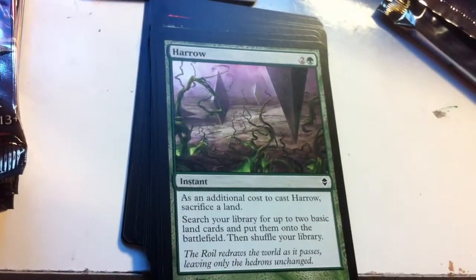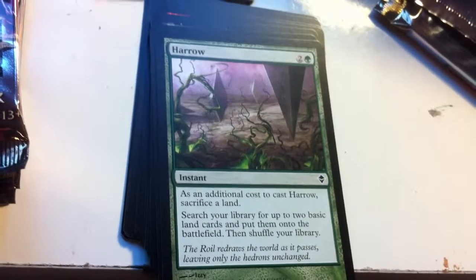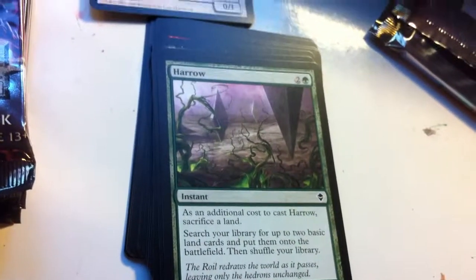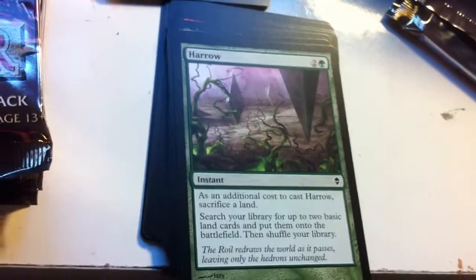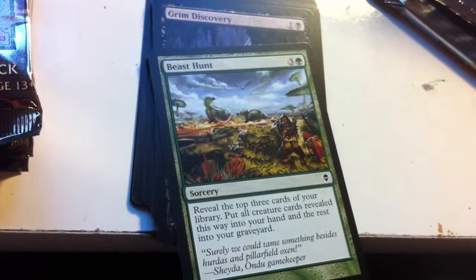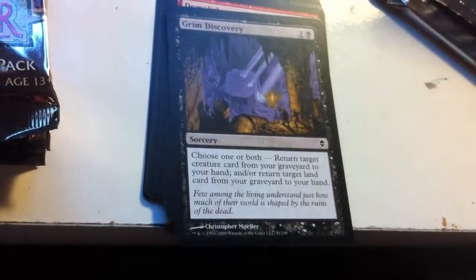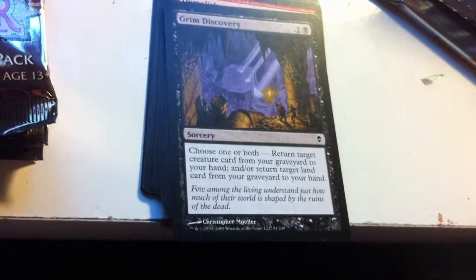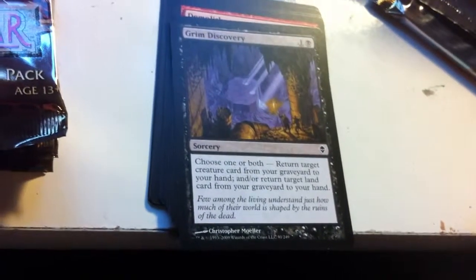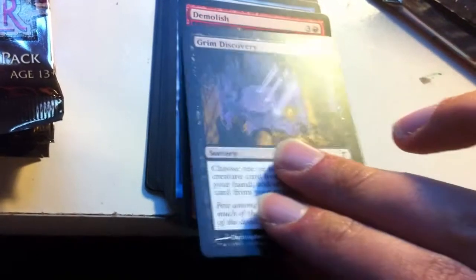Harrow! As an additional cost to cast Harrow, sacrifice a land. Search your library for up to two basic land cards and put them onto the battlefield, then shuffle your library. Ever since this came out in Invasion, every player has liked it — this is quite the standard staple for mana fixing. Beast Hunt — reveal the top three cards of your library, put all creature cards revealed this way into your hand and the rest into your graveyard. That's a deck thinner for ya, perfect for weenie-type decks. Grim Discovery — choose one or both: return target creature card from your graveyard to your hand, or target land. I told you the commons in this set are good — we've cracked like four or five in this one pack that have all seen standard play.